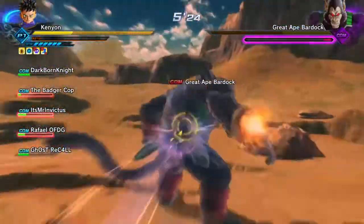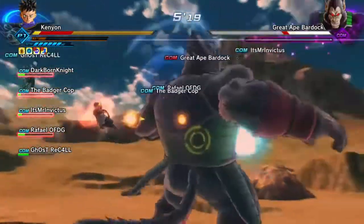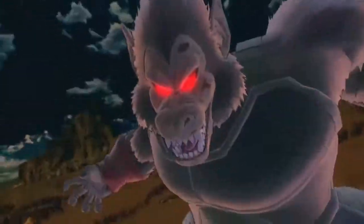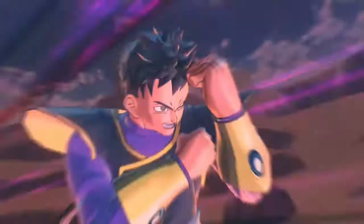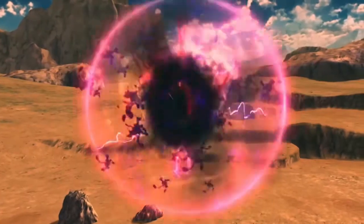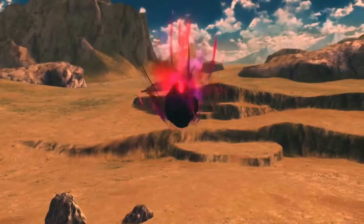If you repeat this method enough times the boss will get worn out and you'll have a perfectly timed opening for an attack. This is why you need a lot of stamina — once Bardock and Baby Vegeta's ultimate attack comes that you can't dodge, you take a lot of damage.